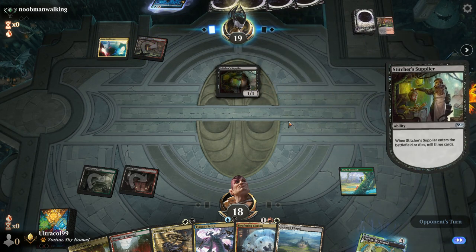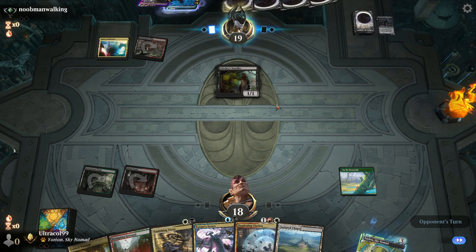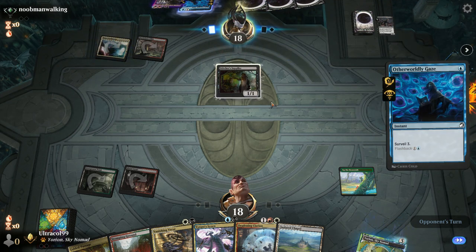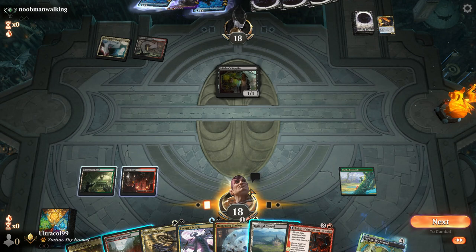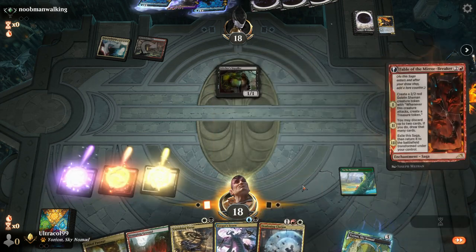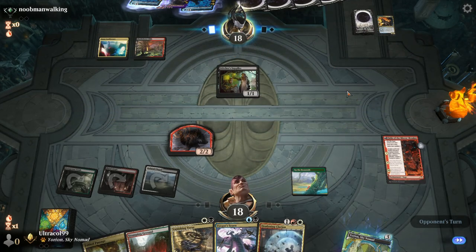I'll just explain in the sideboarding — I was trying to do something funny. Otherworldly Gaze. A lot of milling. Let's get a Fable down. Clarion will be pretty good if they get a big turn returning everything.